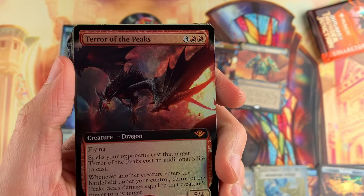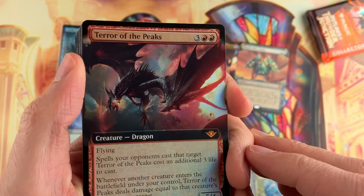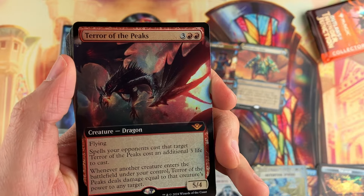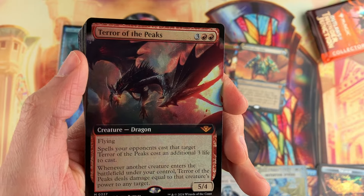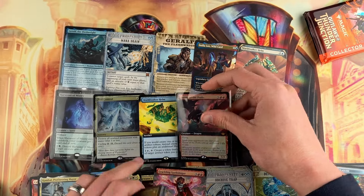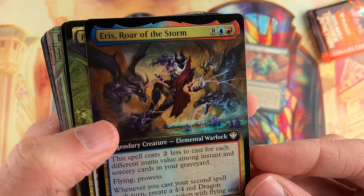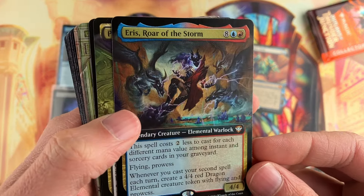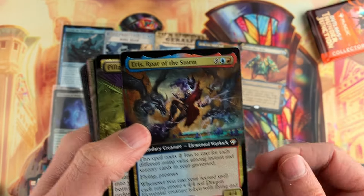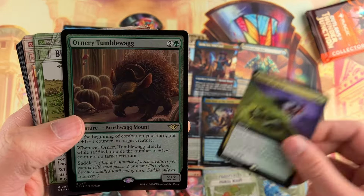You're going to see the person next to you open up $500 in their box, and in your box you're going to open up $30, $40, $100. It happens all the time. If you are not okay with that experience, you shouldn't do it. But if you're like me — sweet, Terror of the Peaks, extended art, look at that, it's a great hit — and it's so much more fun that I opened it than if I just went and bought it. It's just not the same feel.